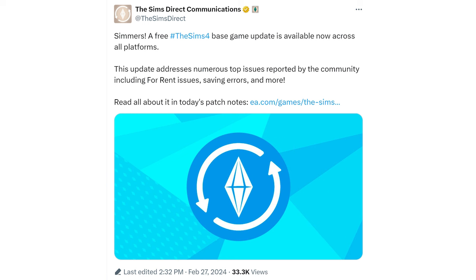First off, The Sims Direct tweeted: 'Simmers, a free Sims 4 base game update is available now across all platforms. This update addresses numerous top issues reported by the community, including For Rent issues, saving errors, and more.' And then read all about it in today's patch notes.